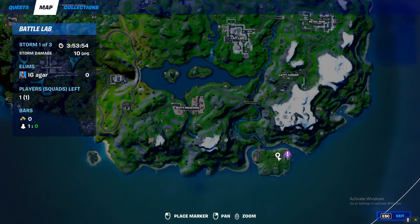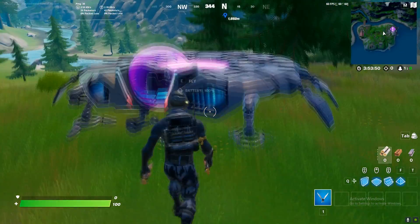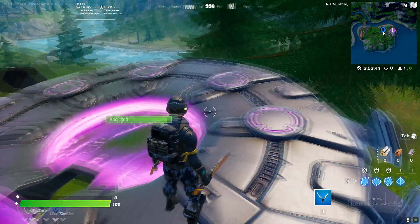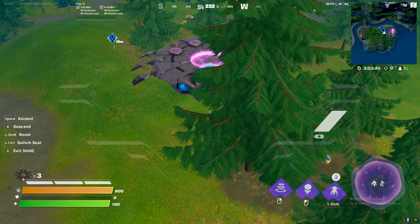What you have to do is land over here, or you can land at Corny Complex and you'll find a UFO there. Land over here because there won't be a lot of people, so land over here. Once you land, get in the UFO.